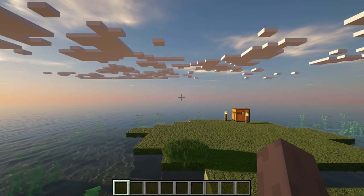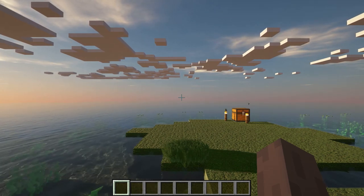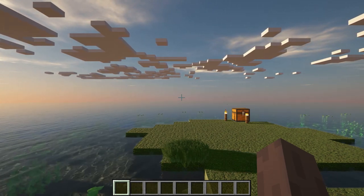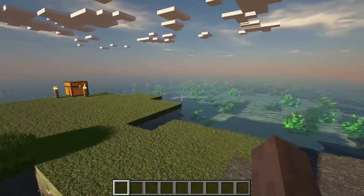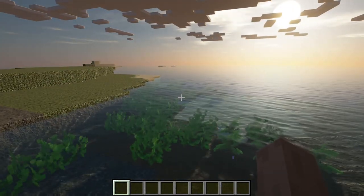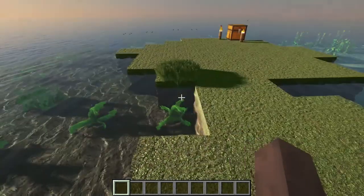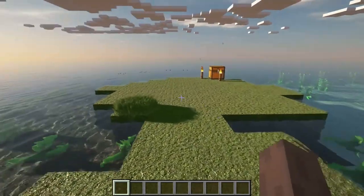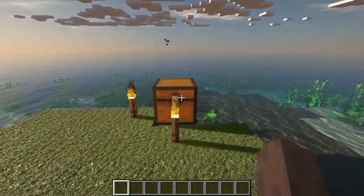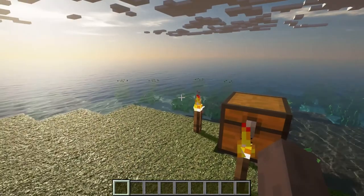Here we are — it's like an island. I didn't expect an island; I thought it would be some sort of jungle. I think this should work. Let's look around and see what's in the chest. Just the usual stuff, I guess.